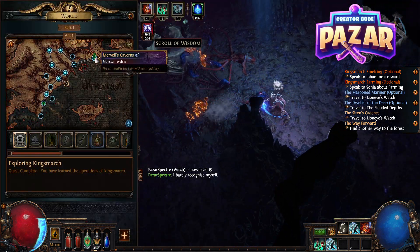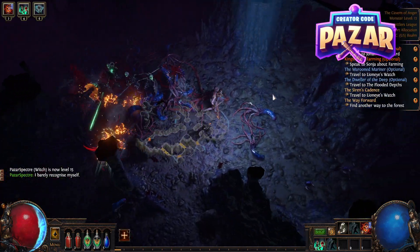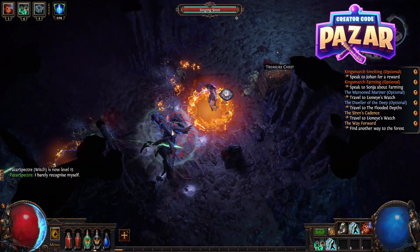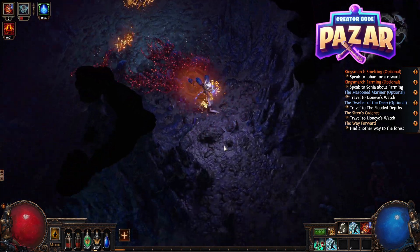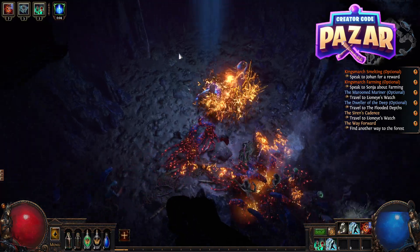Quick heads up on where we are: we are in Mervil's Caverns, and we are just pushing through it. Basically all we want to do is find the way into Mervil's Cavern herself, and we can do that just by following the path that the map wants to lead us to.